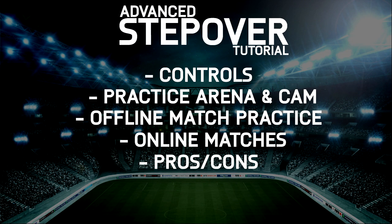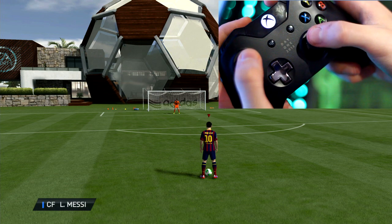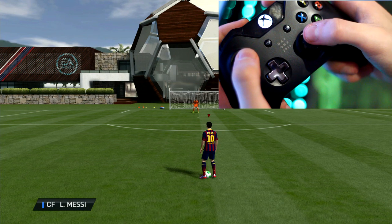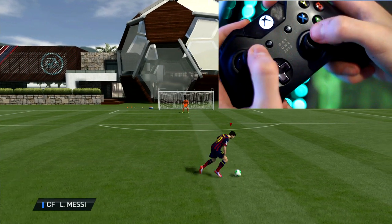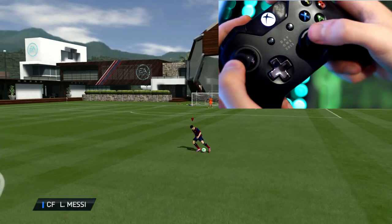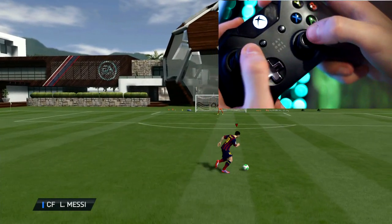On your screen is what we're going to be going through, and we're going to start off with the controls. It's really simple. All you do is combine the right step overs with the left step overs and then combine those two with a left stick direction. I'm going to show you with a hand camera. You sort of wiggle the thumb stick in a half circle motion in the direction you're facing and then move the left stick in a 90 degree direction — that's the most effective way to do it.